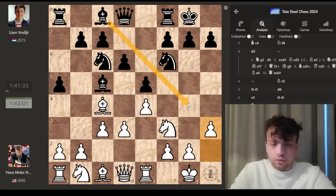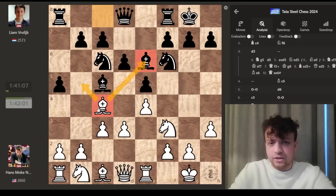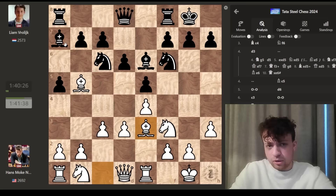He goes bishop e6, attacking my bishop. I move the bishop to the side — I don't want to trade this bishop, because trading it opens up the file for the rook and there's pressure on the f-file. I want to keep the position closed and I'm really trying to play for the d4 break. He goes bishop a7. I play knight d2, developing my knight. We've had a game here as well — one game I played bishop b3, trading these bishops, which I won.